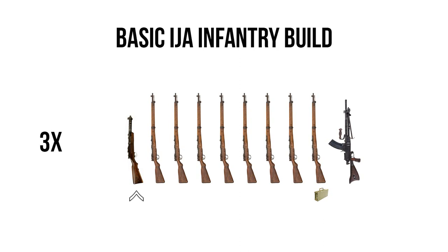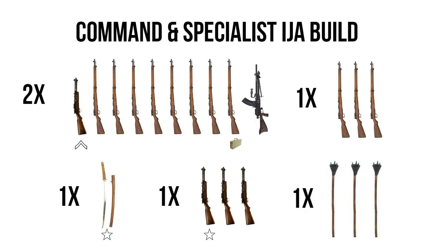Now let's look at the command and specialist build for the IJA — for when you've just bought one box set and want to play some small skirmish matches before investing further. Rather than building all three into basic infantry squads, we're building two infantry squads with eight riflemen each, one loader for a light machine gun, and an NCO with a submachine gun. This gives you two utilitarian infantry squads, which is the bare minimum required for a reinforced platoon. After that, we have 10 extra models, and first up we take three to build a command squad — something you must have in a reinforced platoon. We give all three of these guys submachine guns, which are completely free for command squads and will make this unit hit way above their model count, both ranged and in melee.